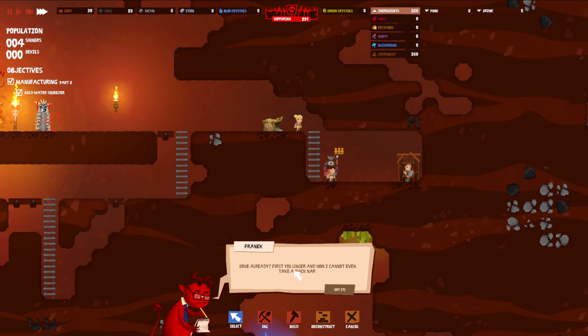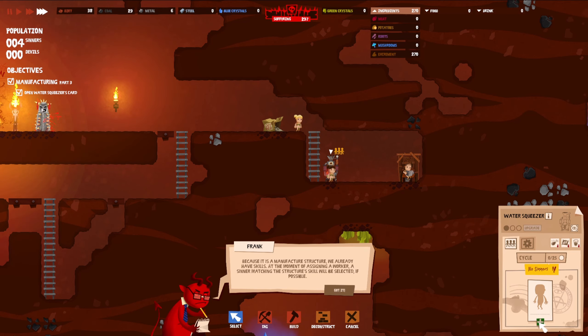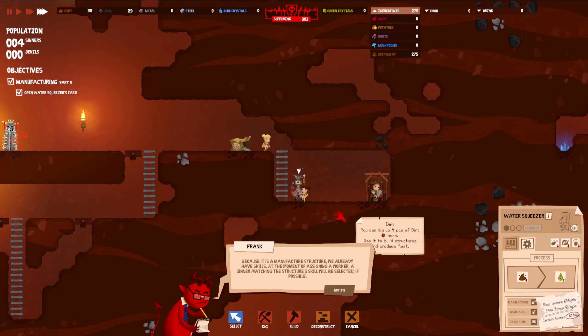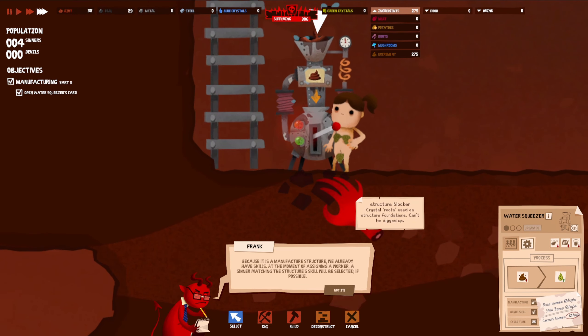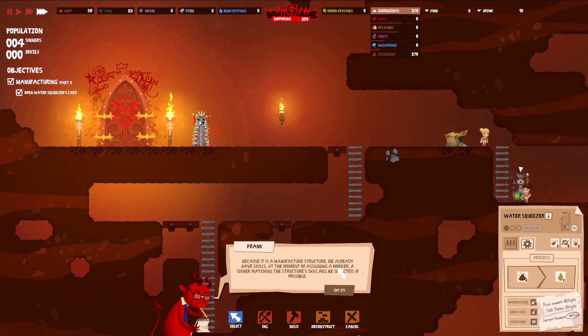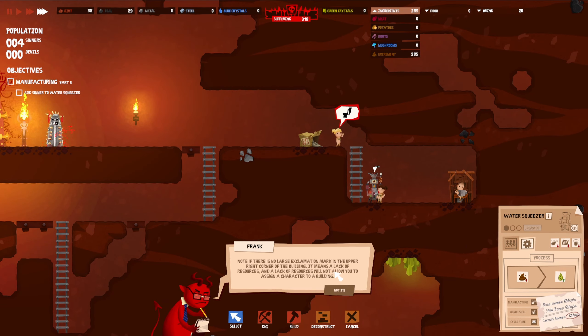All right, done already. You have to assign someone to work — click on the machine. So excrement is used for dirty water, which should keep them hydrated. Because it's a manufacturing structure, we already have skills. At the moment of assigning a worker, a sinner matching the structure's skill will be selected if possible. If there's a large exclamation mark in the upper right corner of the building, it means a lack of resources.